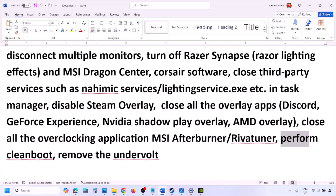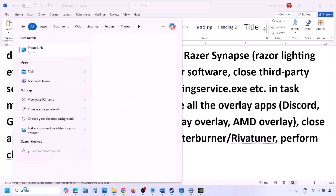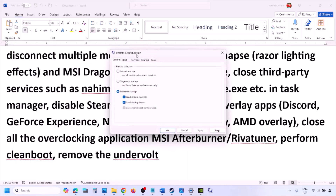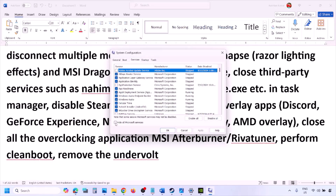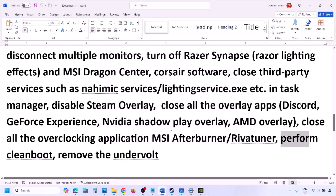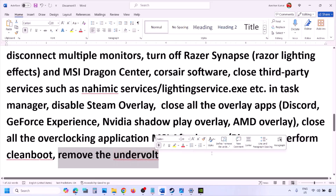Perform a clean boot. Type 'System Configuration' in the Windows search box and open it. Go to the Services tab, check the box that says 'Hide all Microsoft services', then click Disable All. Click Apply, then OK. When prompted, restart your computer and then launch the game. Also, if you have undervolted your CPU, remove the undervolt and then launch the game.